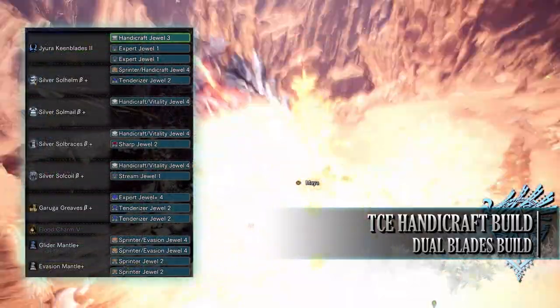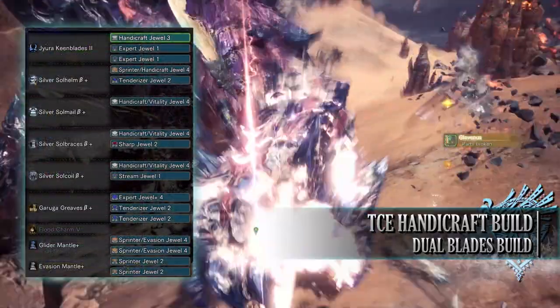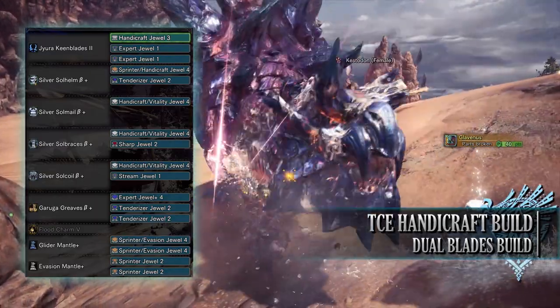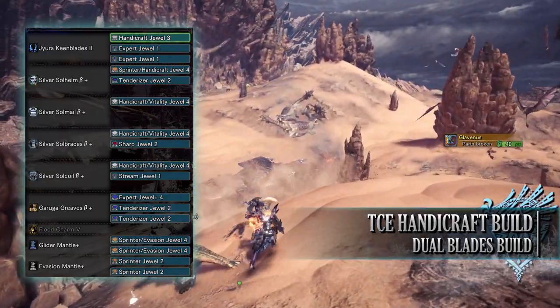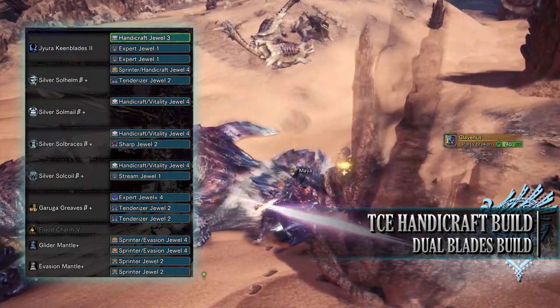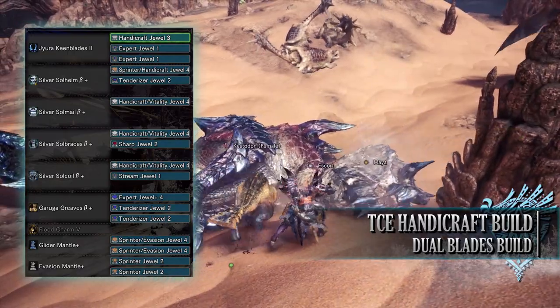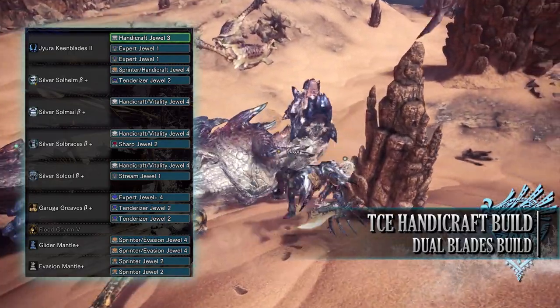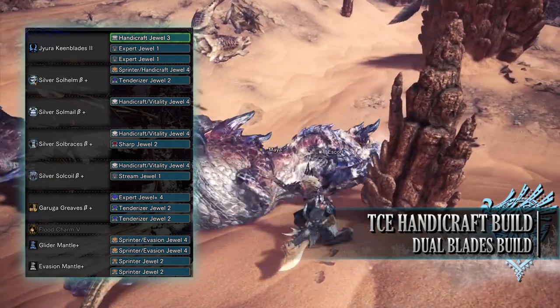For the jewels I've gone for Expert Jewels for Critical Eye, a Stream Jewel to max out Water Attack, Handicraft Jewels to increase sharpness, Vitality Jewels for Health Boost, Tenderizer Jewels for Weakness Exploit, a Sharp Jewel for Protective Polish, and a Sprinter Jewel for a point in Marathon Runner. For the mantle jewels I've gone for Sprinter Jewels and Evasion Jewels.